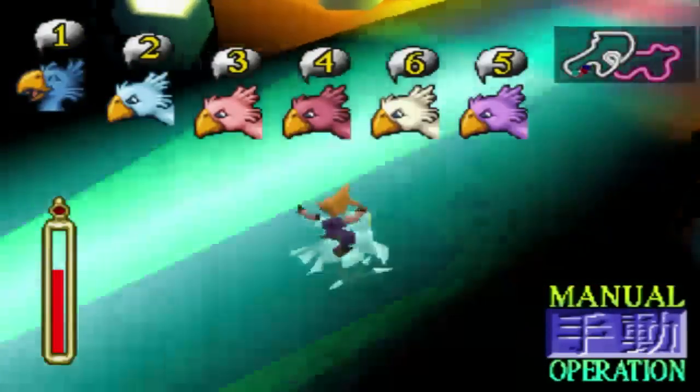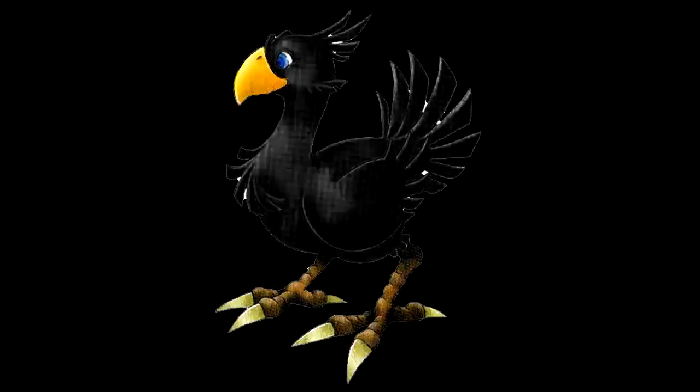Once you have your Chocobos ranked up, fly back to the Chocobo Ranch and let's get breeding again. This time we're going to select our green and our blue Chocobo, breed them together with another Korob Nut, and we should, if everything went right, get a black Chocobo.